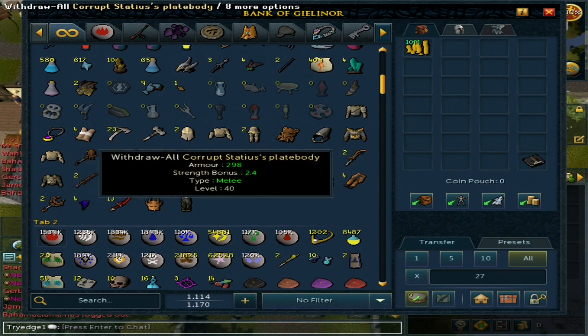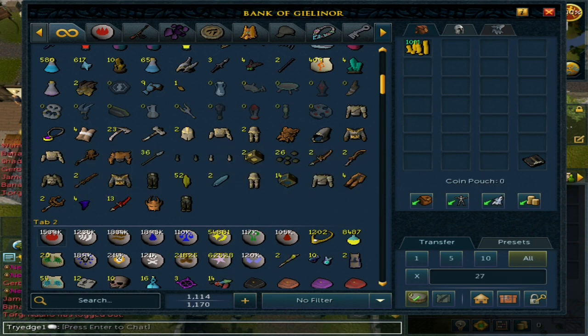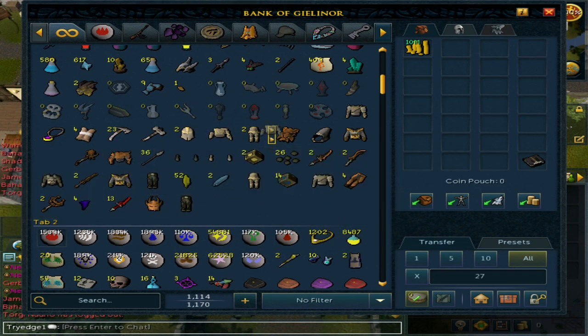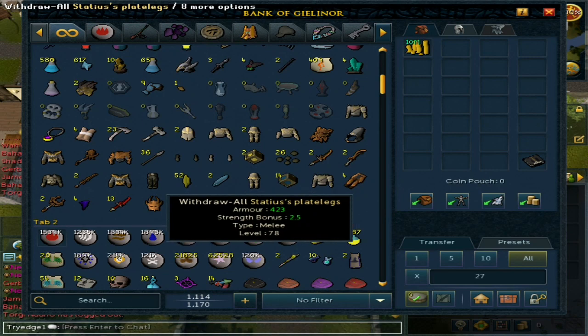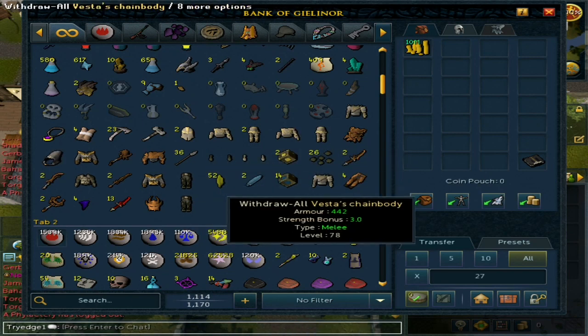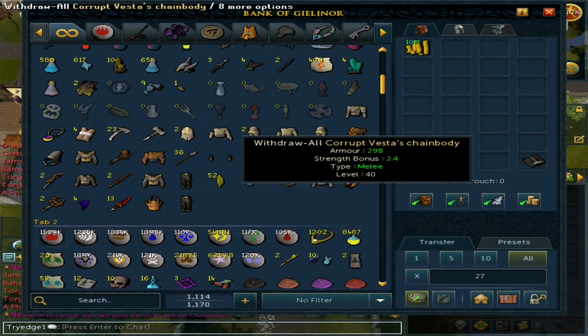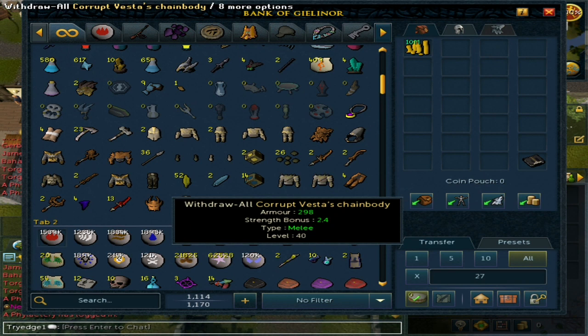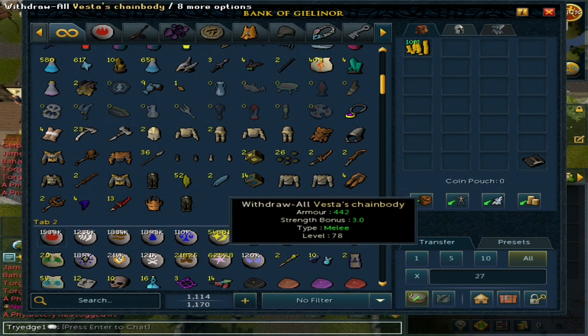So I got the full set of Statius, all corrupted. I did actually get a real Statius plate body and a real Statius plate leg. The only Vesta item I got was the corrupted chain body and then the normal chain body — so I don't know if I was lucky or not.